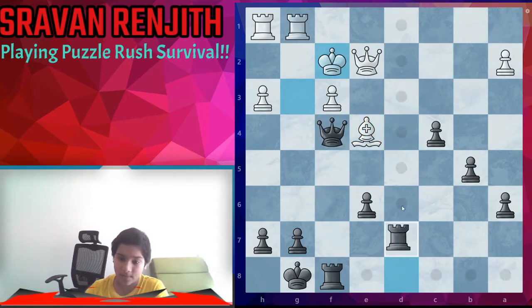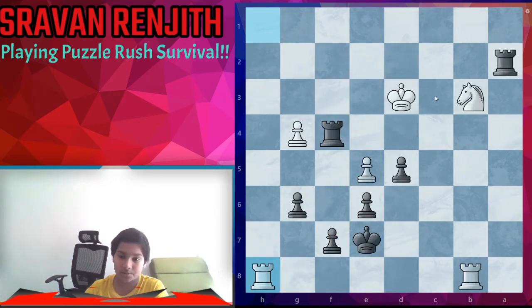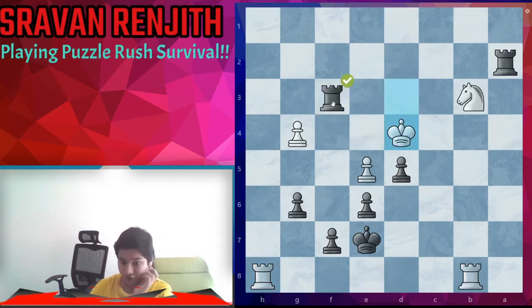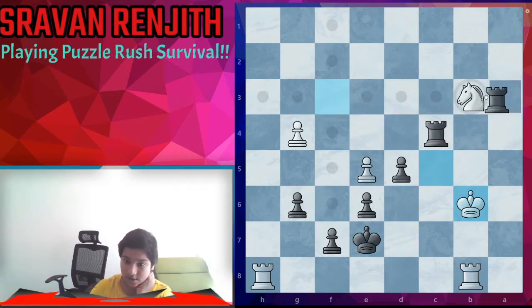Here we can play queen f4 — rook d2 and simply take the queen. Rook h8 — he has some mating ideas. Here we can simply give a check and give another check. Always look for forcing moves — give another check and take the knight.